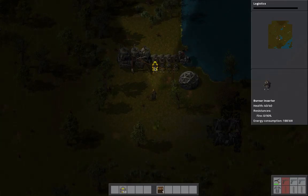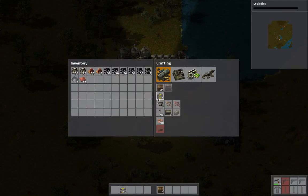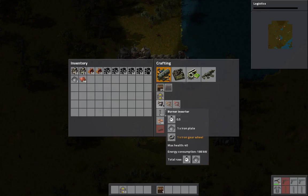So these things I just placed down, I made off camera - they're called burner inserters. Inserters usually use electricity, but these burner inserters use coal, so that's why they're called burners.